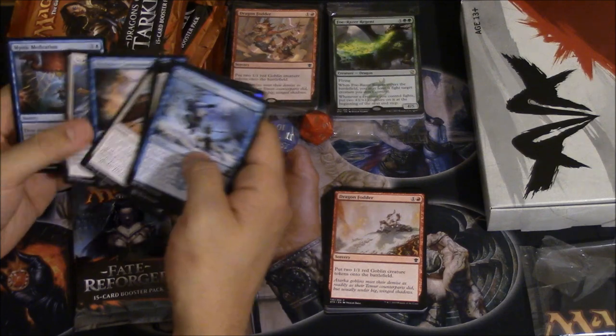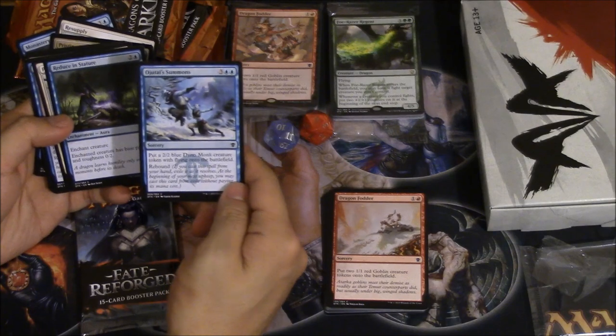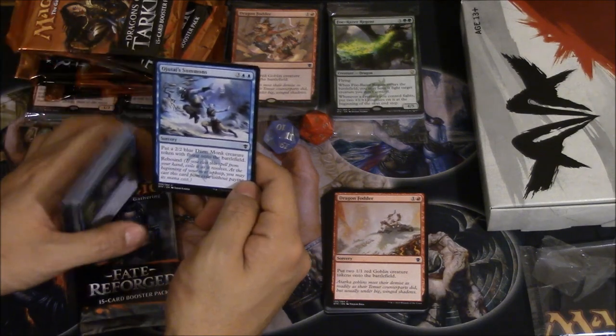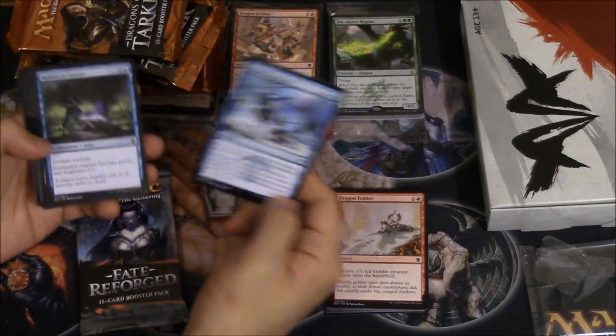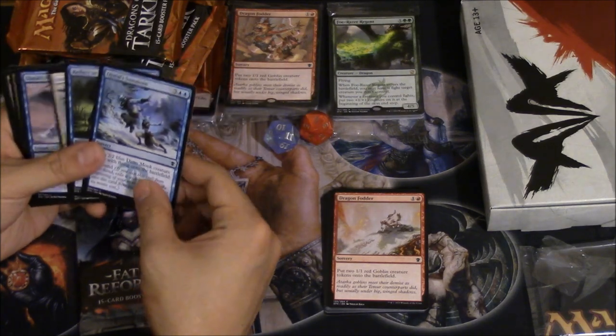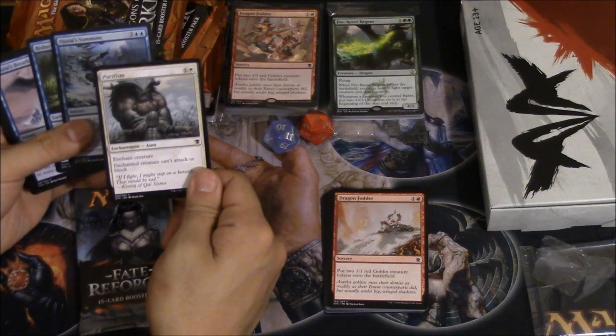This card is very good and so amazing — it's a 2/2 with rebound and flying, so you essentially get two 2/2s with flying. In this format it's a very good card; it will trigger what you need to trigger in these colors, and it's the best removal in my opinion. A pretty interesting pack.